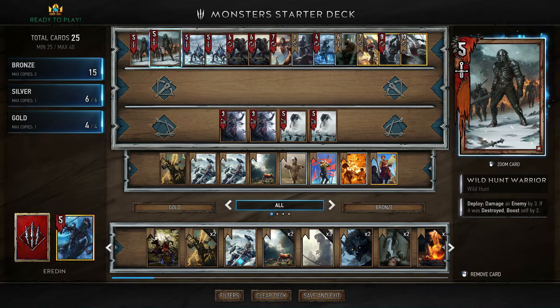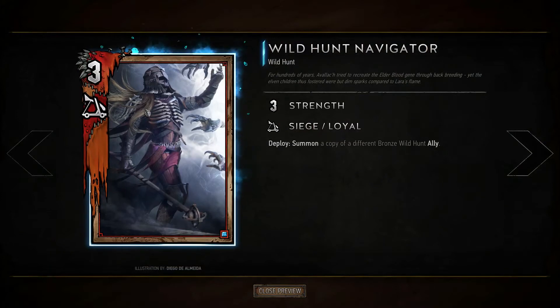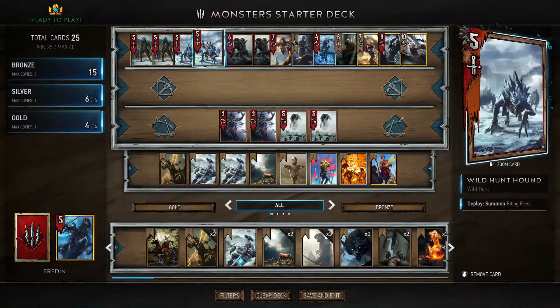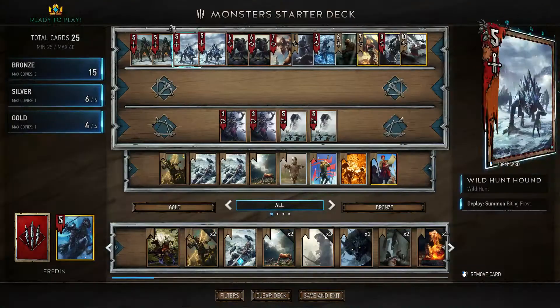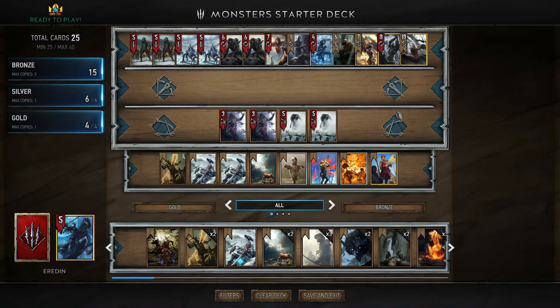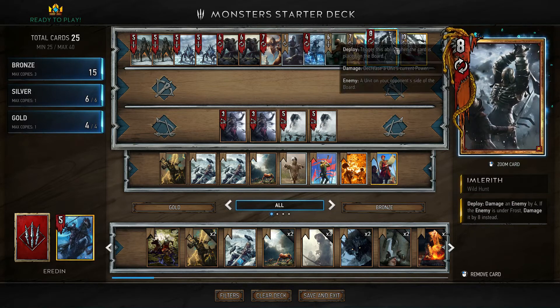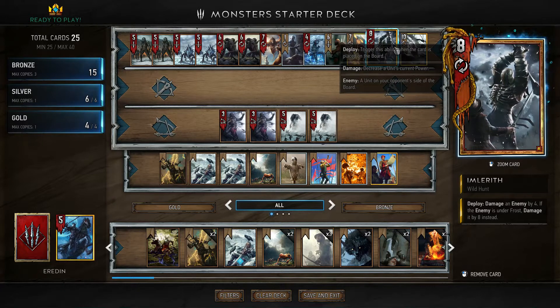As you can see, all those guys in the weird skeletal armor are parts of the wild hunt. Here are the puppies — wild hunt hounds. Here are the warriors, and we have two special cards. One gold card, Emalwreath, that when deployed deals four damage, but if enemies are under the effect of frost that damage increases to eight.